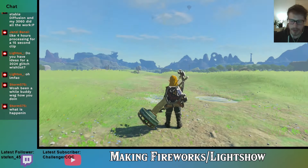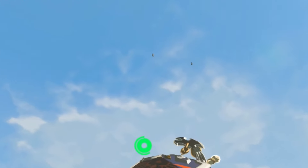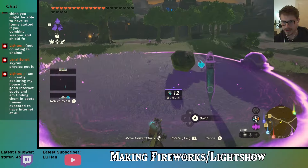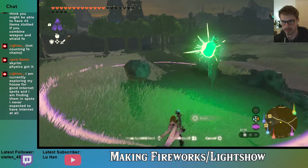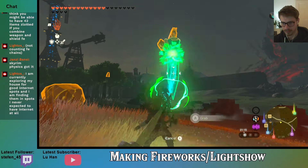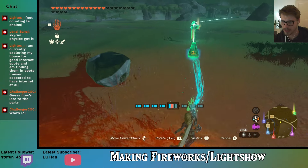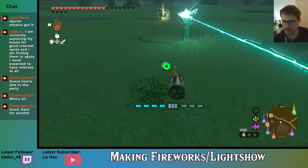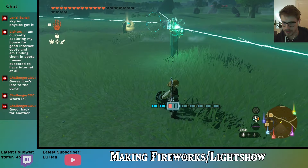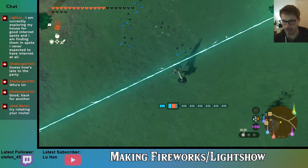We start off by seal-out recall locking cannons into the sky and then building our beam emitter thank-you letters using quantum linking. Nango has a pretty good guide about both of these glitches that are linked in the description. That already looks pretty good, I would say. After finishing up our beam emitter combos and getting sidetracked a bit about quantum-linked stuff and going a bit freestyle, we make our first test.